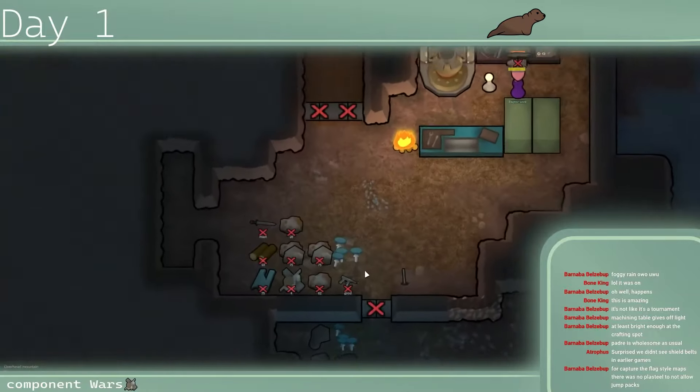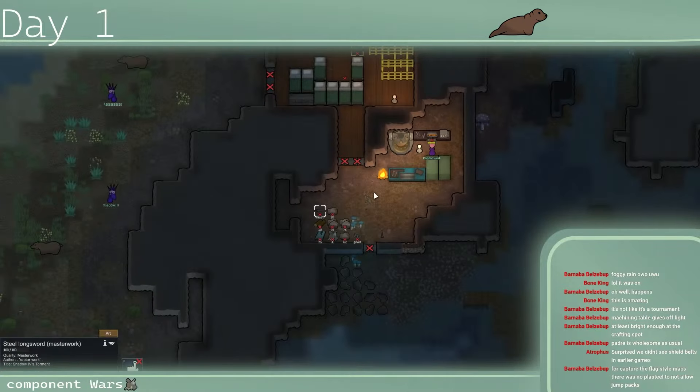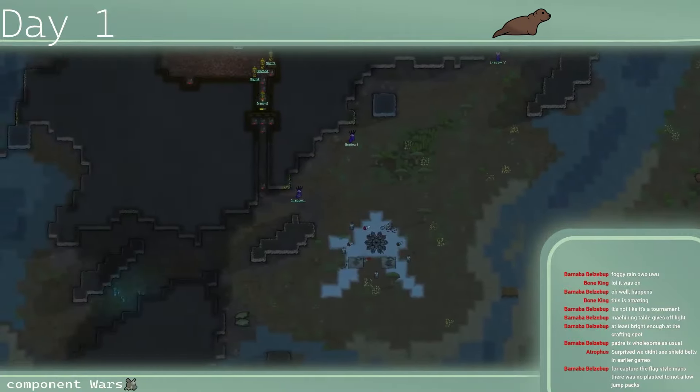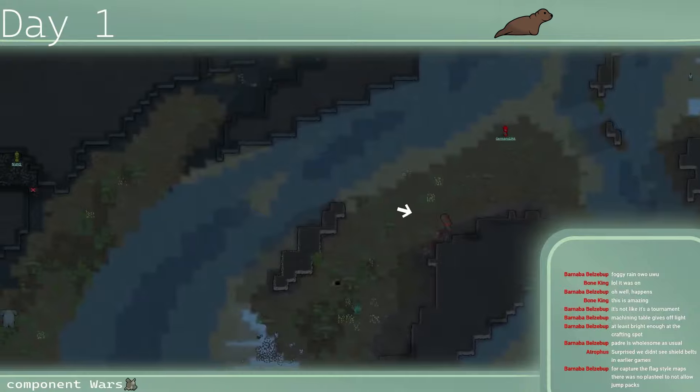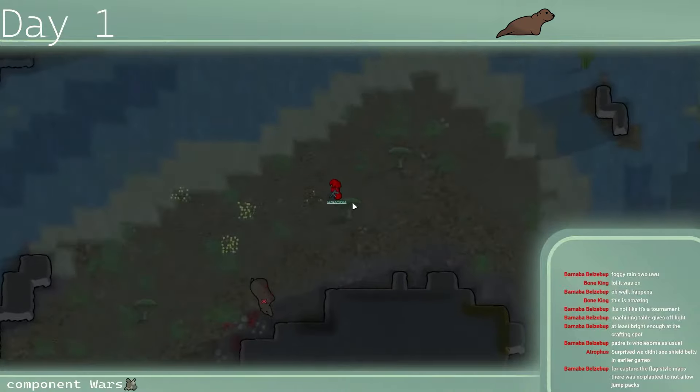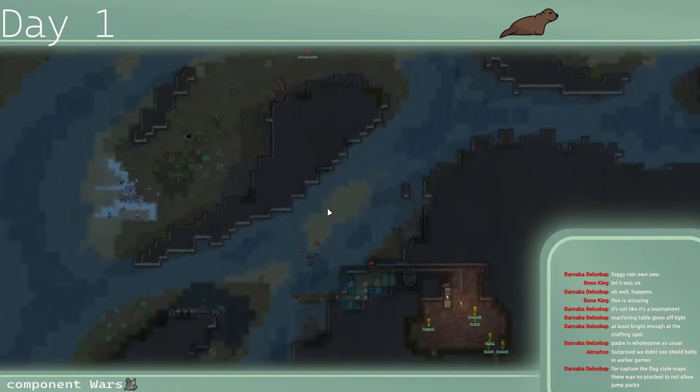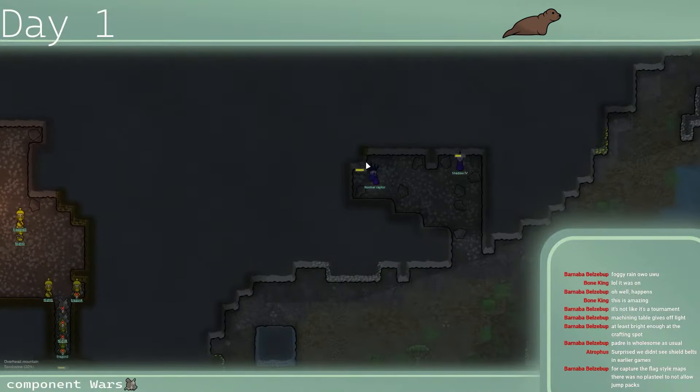Interesting to see some long swords coming out but without the shield belt that's not going to be great. Germany 1944 — looks like Lion took down a grizzly bear, maybe hoping to manhunter it into another team.